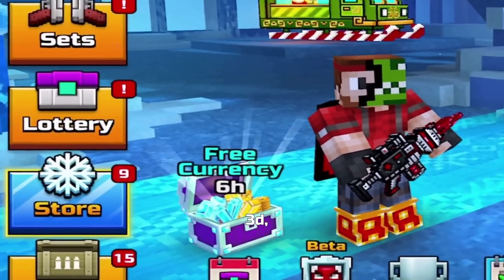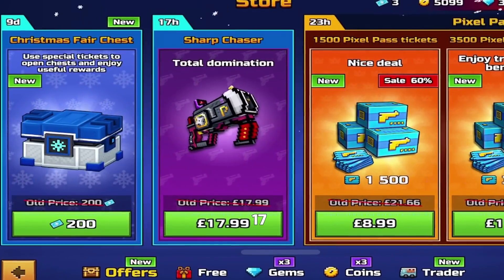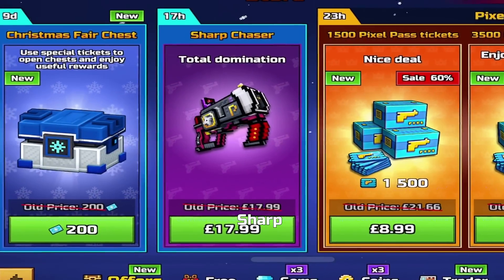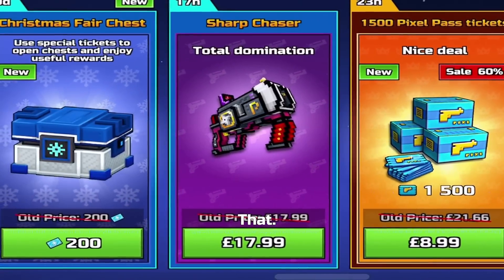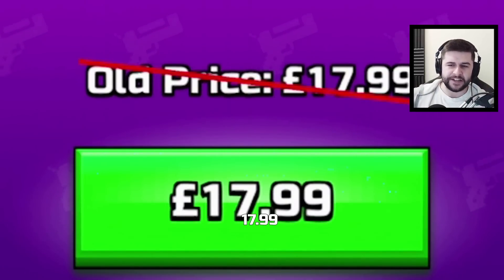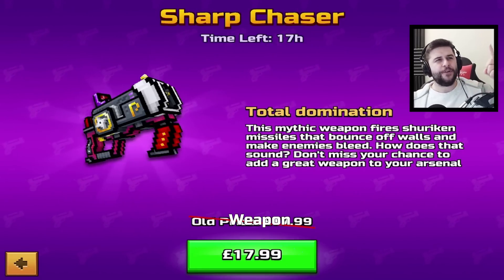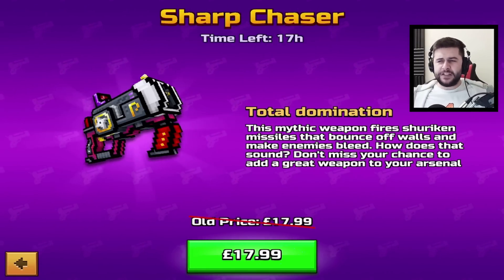From the main menu of Pixel Gun 3D, just head over to the store. Right in front of you for 17 hours is the Sharp Chaser — Total Domination. The old price is $17.99 and the new price is $17.99. Not only is this weapon not a $20 weapon, but you didn't even bother to change the price.